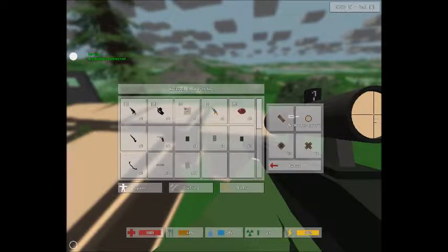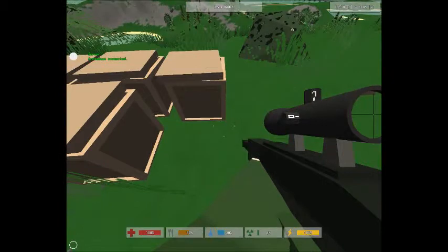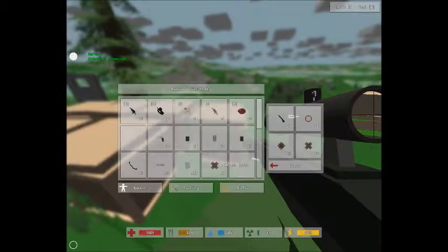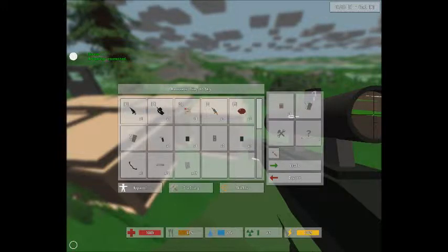Most of this equipment can be sorted out. First thing I'm going to do is put away the Timberwolf just because I know it's extremely heavy, and I have no use for an extremely heavy tool right now. I can actually make another crate, which would help. So far this is the longest life I've had, which is nice.